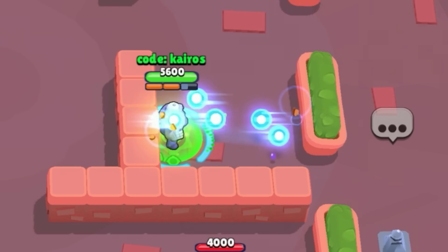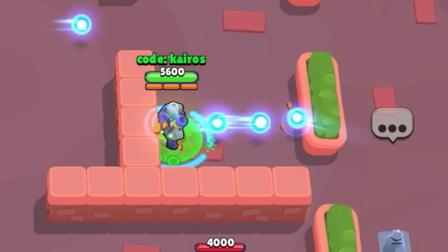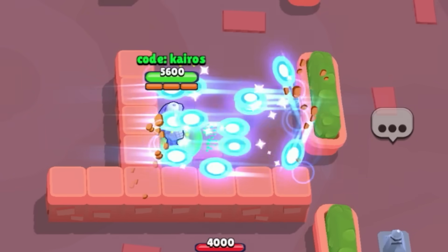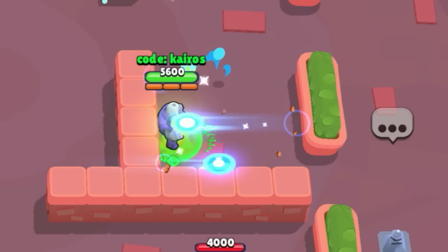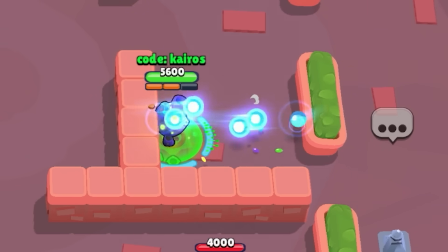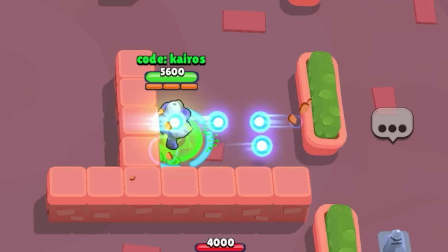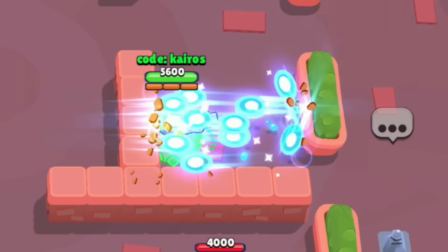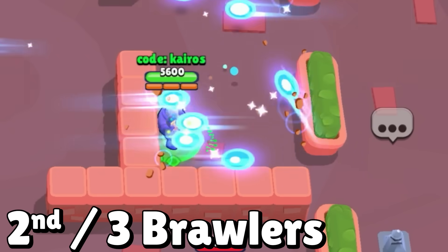Coming in 2nd place is Rico. For the next 2 brawlers, there's literally not enough room in the training cave, and I could not use mutations in custom maps, so I just had to time how long it takes their shots to stop bouncing back and forth. His main attack bounces for around 7.2 seconds, and his super keeps bouncing for 6 seconds, but I still think his super has way more range because of how fast the projectiles are moving.